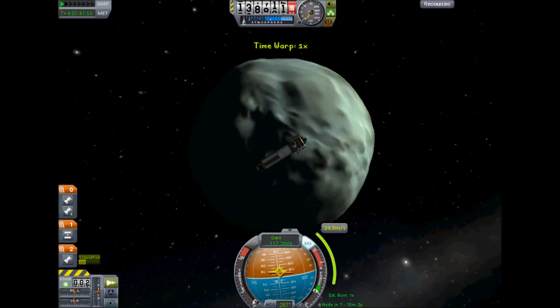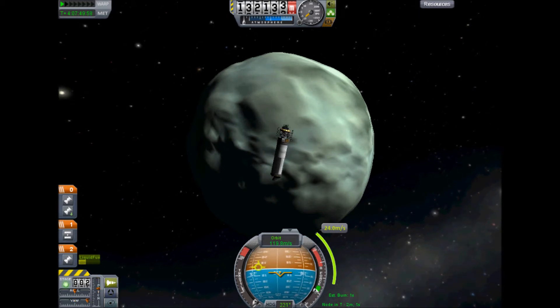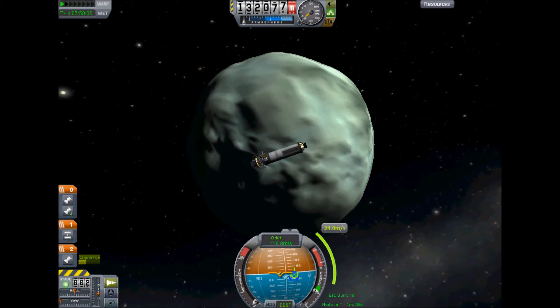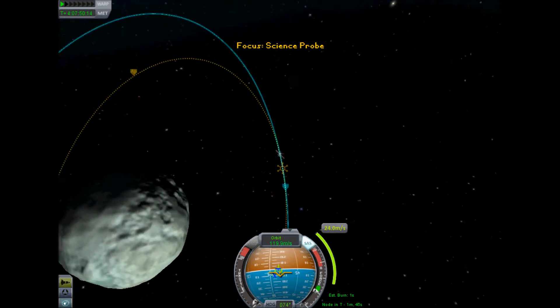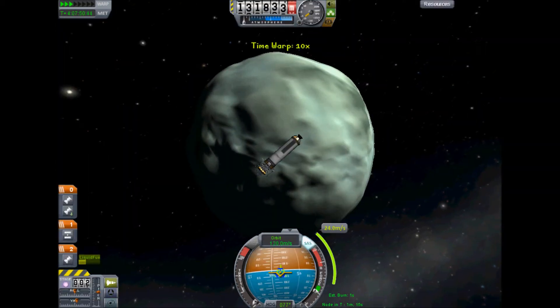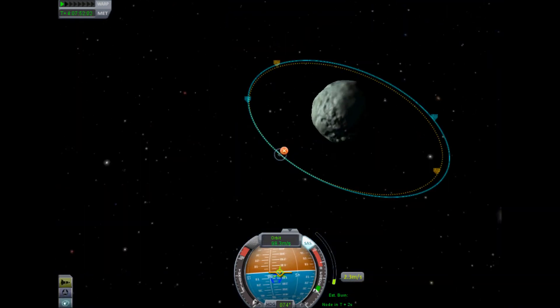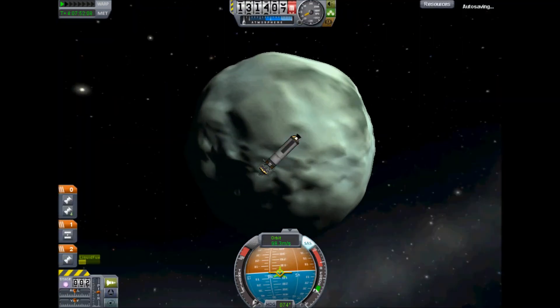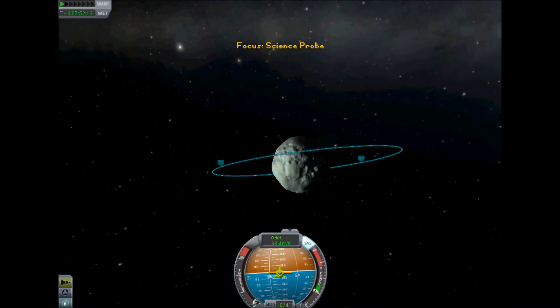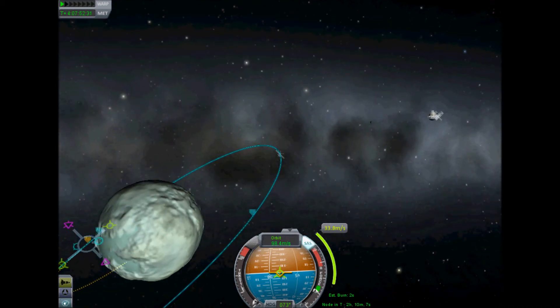I'm just circularizing around Minmus here, again using the maneuver nodes. They're really useful even just for circularizing, because it means you don't have to be in the map view for everything, which is nice, so I can have a look at Minmus. Have they taken lakes out on Minmus? Because there seem to be a lot less than there used to be.